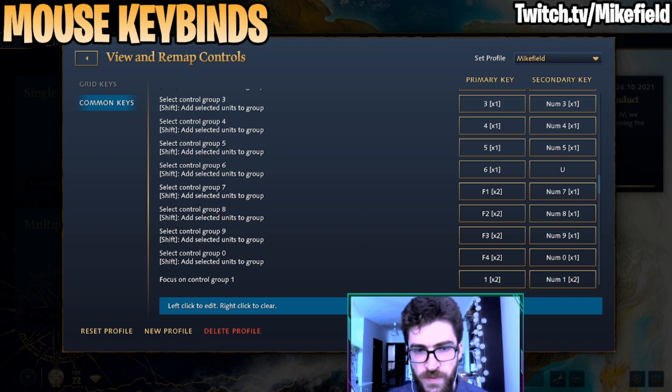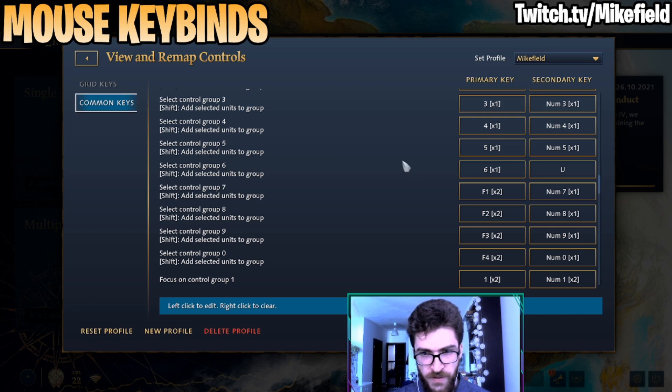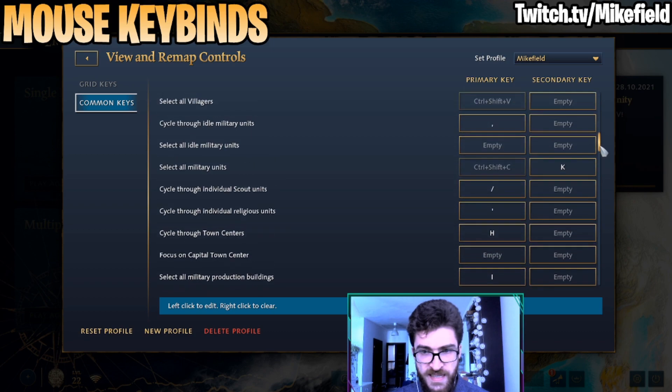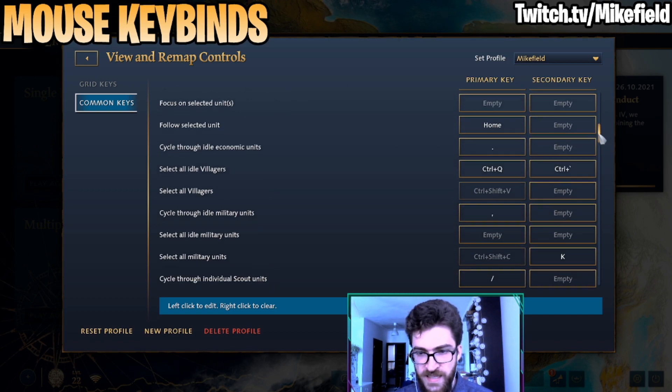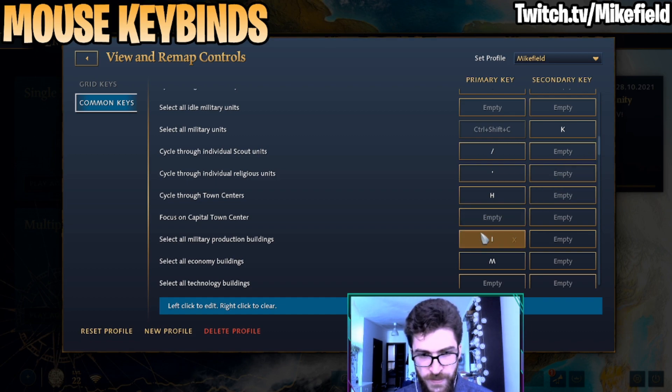The second piece of advice concerns your mouse keybinds. The game doesn't have that functionality built in, so you have to do this manually using an external piece of software and assigning extra buttons to your mouse. First, assign a few unused keybinds on your keyboard to actions you want on your mouse. Since I don't use my right-hand side periphery, I decided to bind keys from there. I assigned U to control group six, and K — which is also far away — to another mouse button. K is my mouse button for Select All Military Units, and I also bound Select All Military Production Buildings to I.